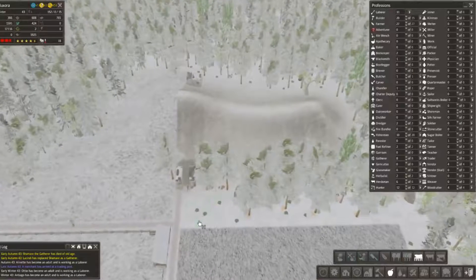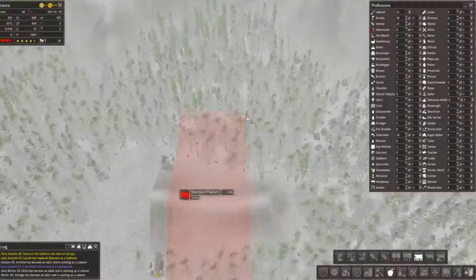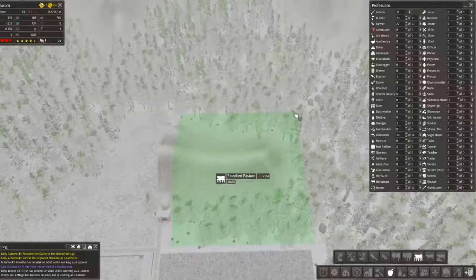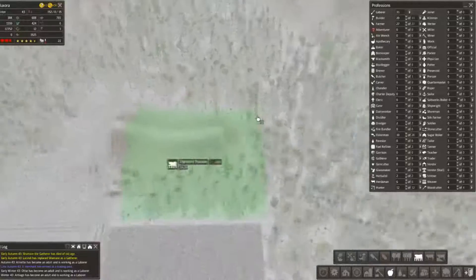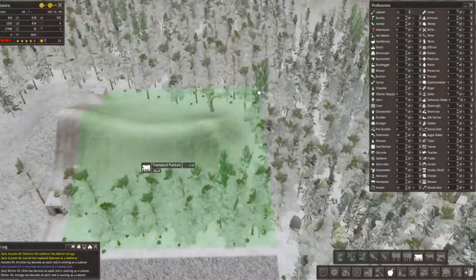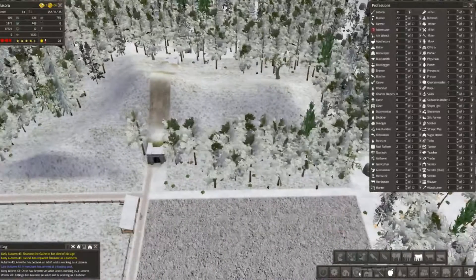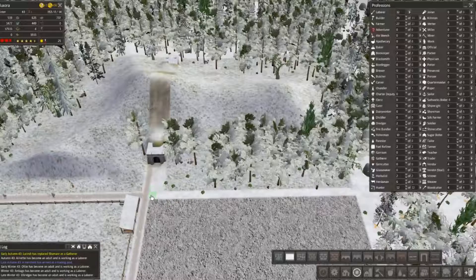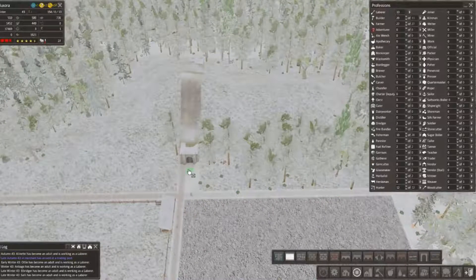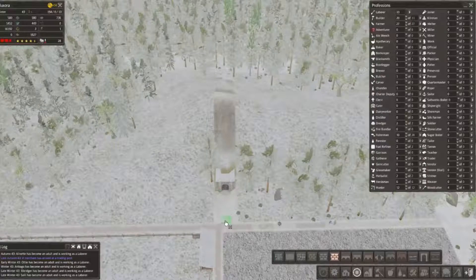So we're going to have a road there, just like this. We don't want a 30x30, we want a 30x28, just so it's the same. And then we want to continue with the dirt road, and then bricks — another run here.